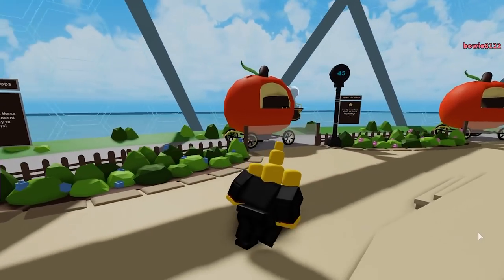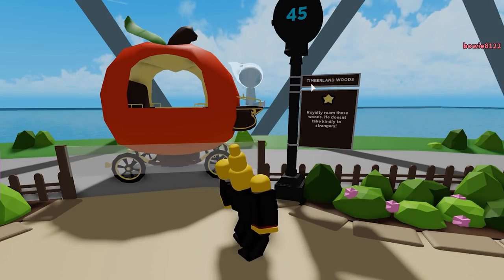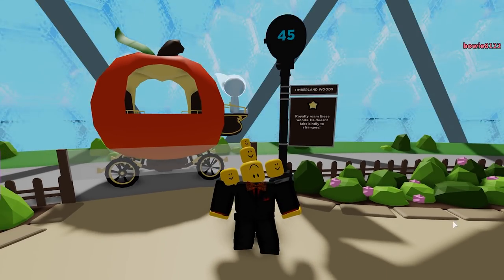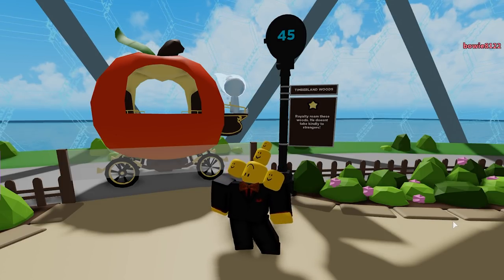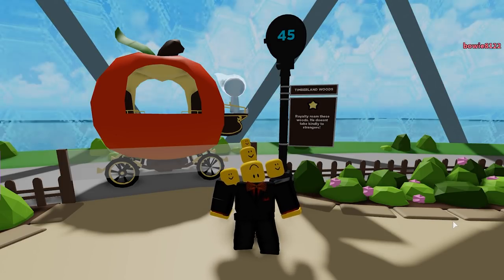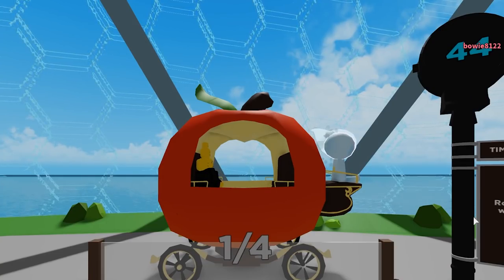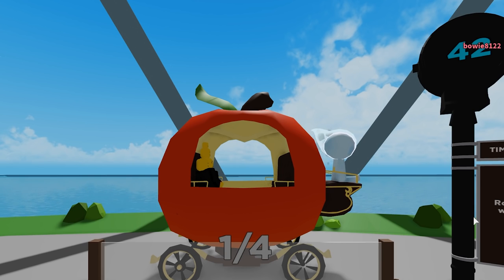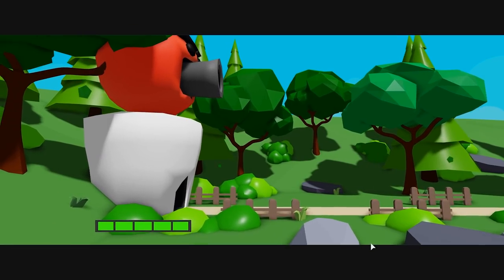Walking around the lobby, you've probably noticed these Apple Carriages. They have a timer and a little description for the map. You can compare these with the elevators of Tower Defense Simulator and Tower Heroes. They show the difficulty and a small description of the map. All you have to do to join the match is hop into your carriage and wait for the timer to go down.